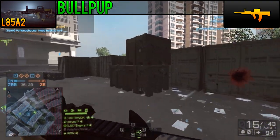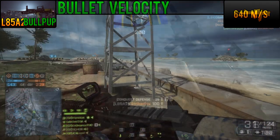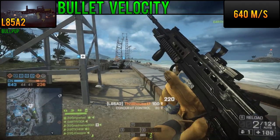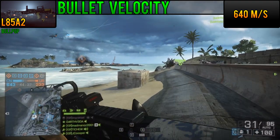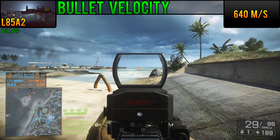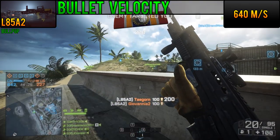The trade-off is a slightly higher starting spread when standing and aiming down sights. At 640 meters per second, the bullet velocity is better than the average assault rifle. Between the two similar performing ACE-23 and M416, the L85A2 is superior in this respect. More bullet velocity means less lead time to targets at range, and that's going to come in handy with the next point.